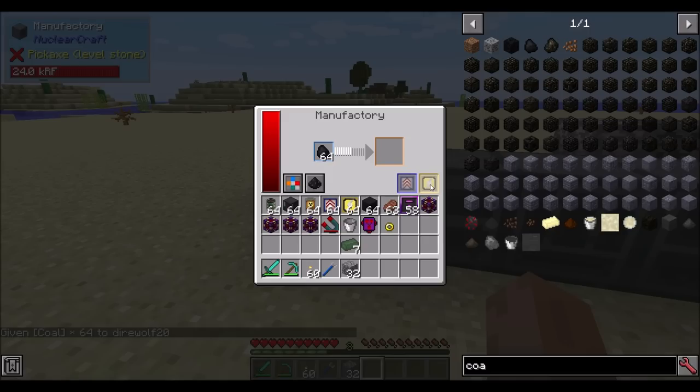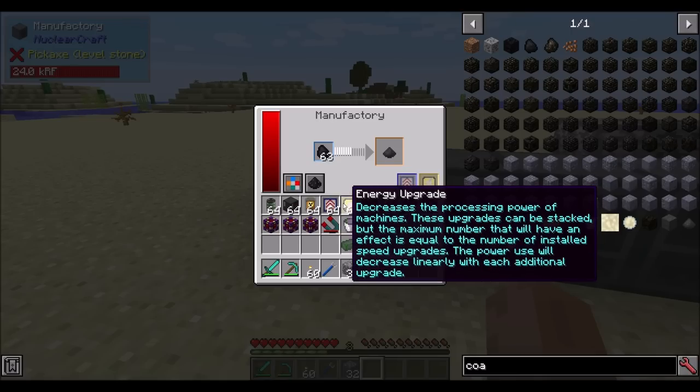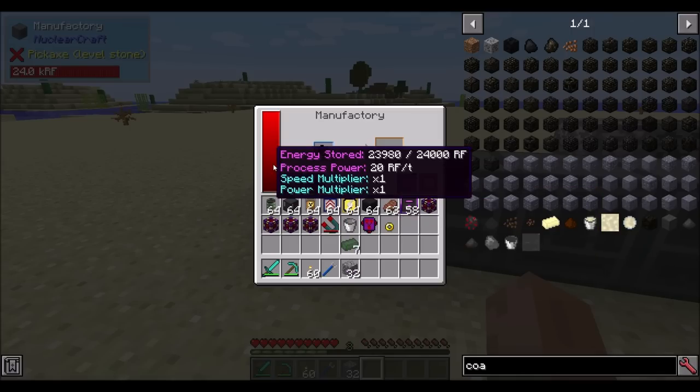The alloy furnace works like most other alloy furnaces we've seen in other mods - copper plus tin equals bronze. The machines do have some interesting mechanics. For the manufacturing machine, you simply insert an item and get output. However, there are upgrade slots available. You can place speed upgrades to increase the processing speed, and you can also throw energy upgrades in to decrease the energy consumption. As you increase the speed, it increases the energy consumption.